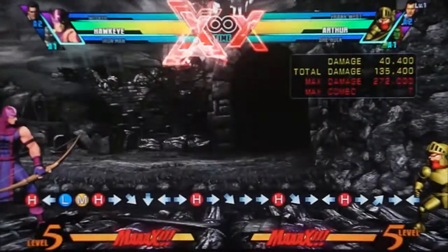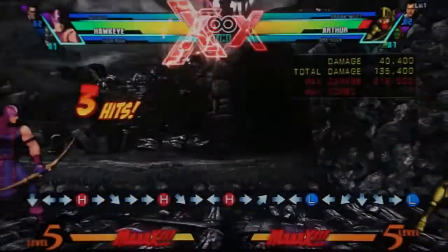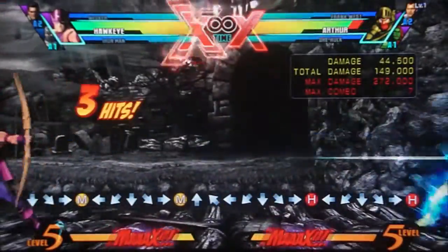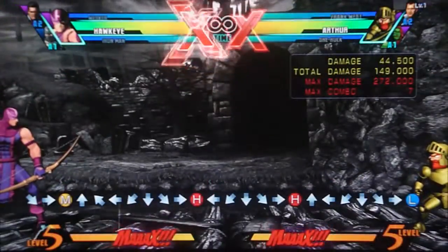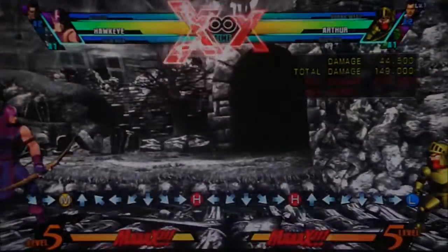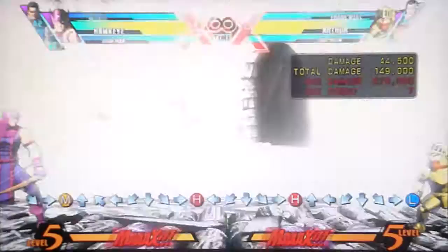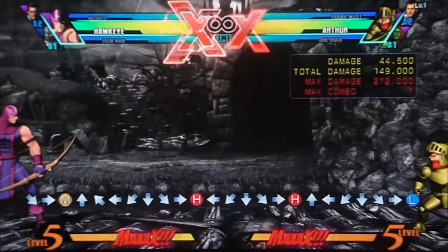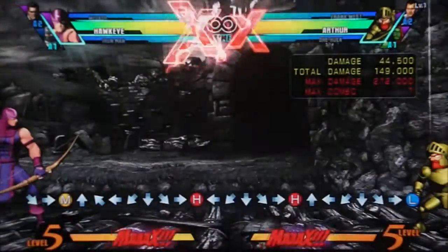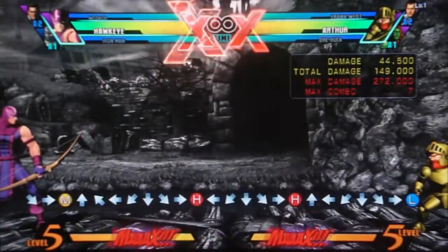Now his special moves. The first is basic zoning - his quarter circle forward moves. You have triple arrow, and you can also use all of these in the air. Triple arrow is a very basic projectile, pretty damn quick, decent durability, and probably the one you're going to use the most. However, please do not turn into one of those players that only uses triple arrow, because it loses to a fair amount of projectiles. You want to know when to use which move because every single one of his projectiles has a use.